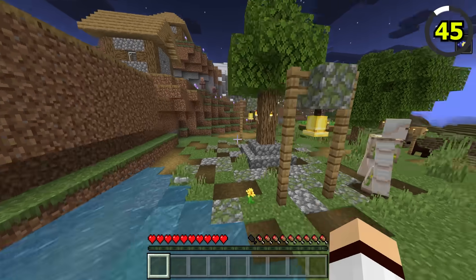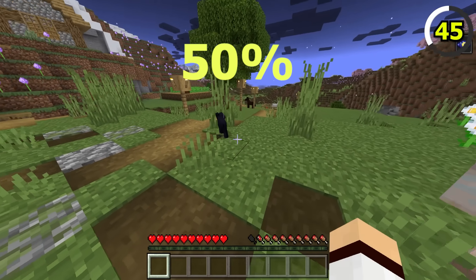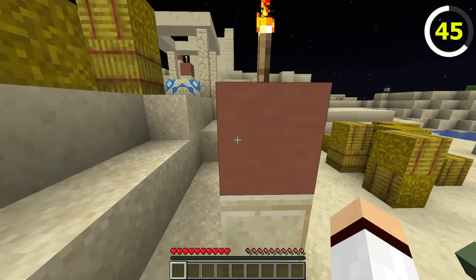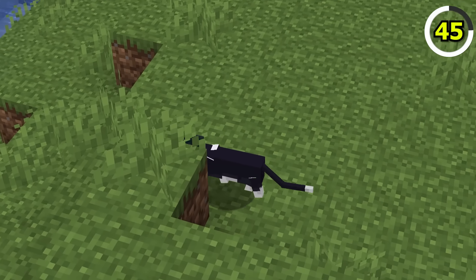Bedrock Edition is cursed — at night time, when there is a full moon, cats have a 50% chance of spawning as a black cat. In Java Edition, this cannot happen, so you don't have to worry about a bunch of black cats giving you bad luck.